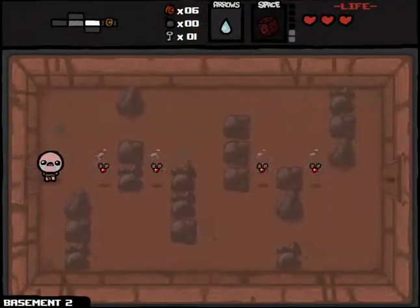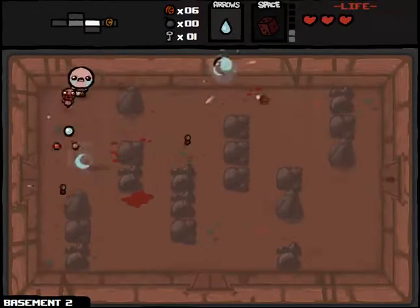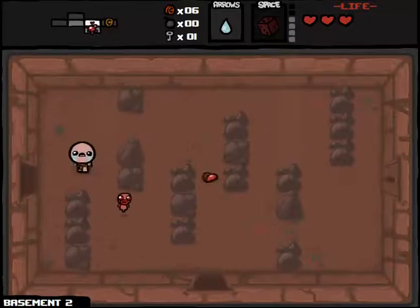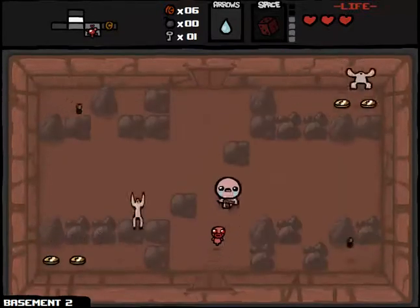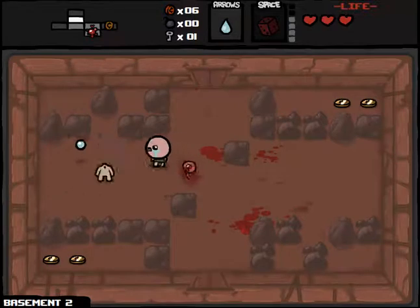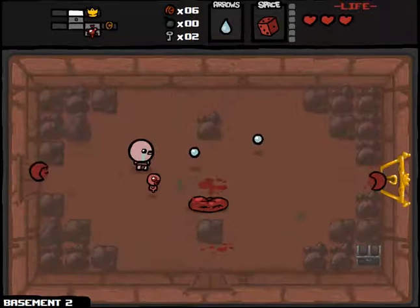We'll head down to the next floor and let's move along here. Try to find the item room as quick as possible so we can get the D6 recharged in case we get multiple bad items in a row. Nothing there. Basement 2 — don't want that room, it's kind of shitty. Get these flies here — jumping fellows, take them out. Get the key here, and we did find the item room, so we'll unlock that right away.